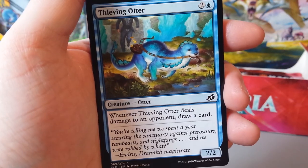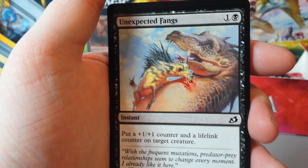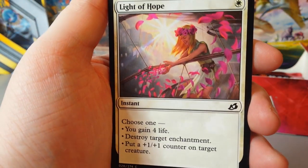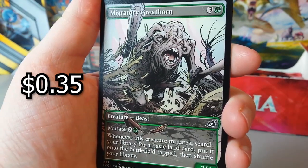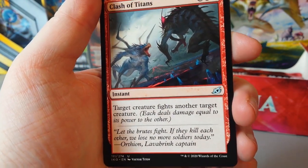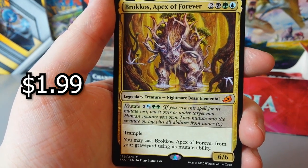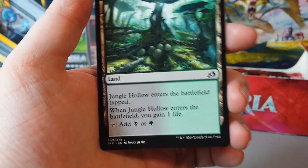Almighty Brushwag. Thieving Otter. Tentative Connection. Drannith Healer. Unexpected Fangs. Adventurous Impulse. Dreamtail Heron. Light of Hope. Heightened Reflexes. Full Art Migratory Greathorn — I really like them full arts. Will of the All Hunter. Clash of Titans. Cunning Nightbonder. That is a mythic — Brokos, Apex of Forever, Nightmare Beast Elemental. That is a nice looking mythic. And at the end, we have Jungle Hollow.